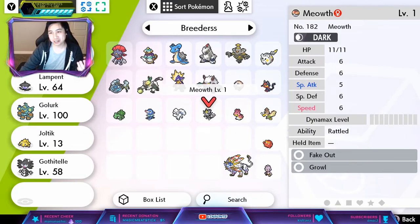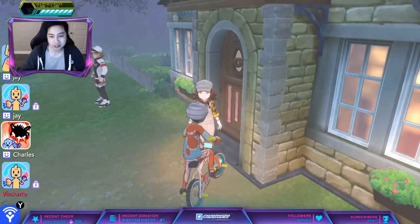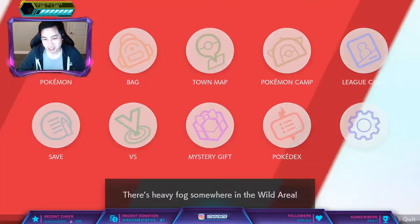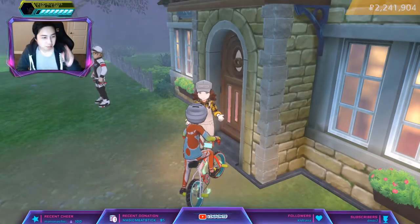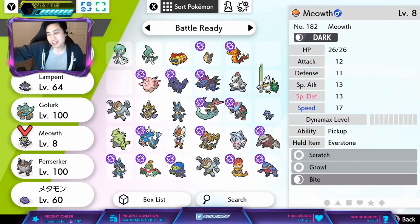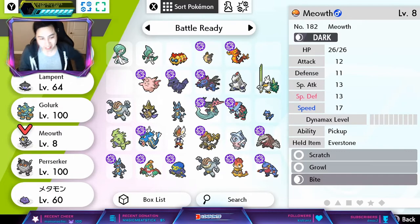Karthi actually traded me an Alolan Meowth with the Hidden Ability, but I'm going to show you how to do it and breed it myself just so you can see how it works. The first thing you want to do is have an Everstone and put it on the Alolan Meowth. It'll keep the form the way it is because of the Everstone.